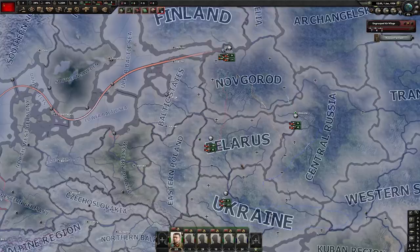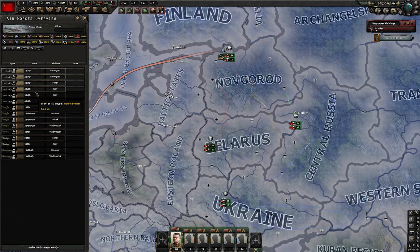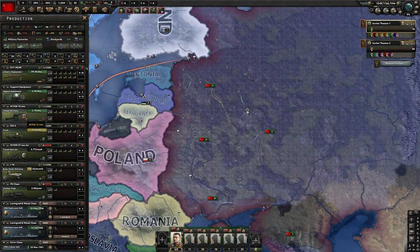For the navy we're just going to gather the entire navy in Leningrad. For the planes, you can select all of them by clicking up here and then shift clicking on the planes you have, and you can send them all to the same airport — it doesn't really matter which one as long as it has enough space. For military production you want: guns at 10, support equipment at 5, tower artillery at 5, trucks at 5, anti-air at 4, small airframe at 2, and civilian train at 1.